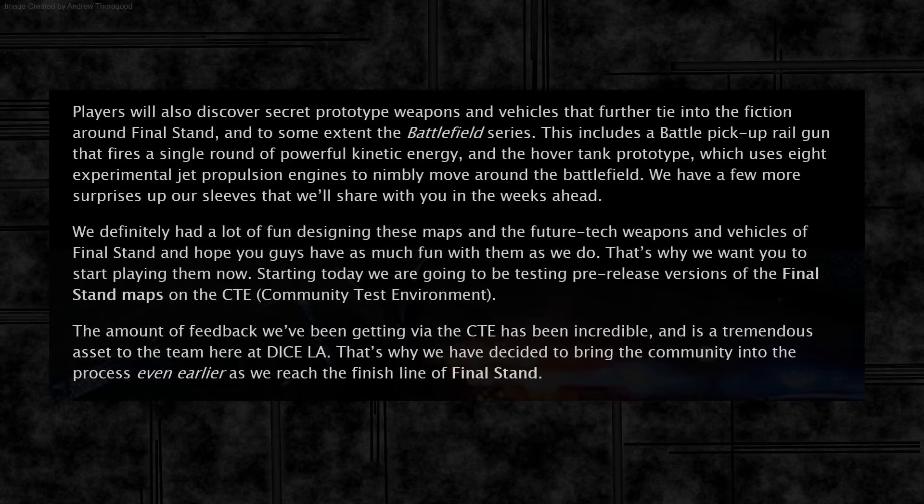We've got a battle pickup railgun that fires a single round of kinetic energy, and we have a prototype hover tank which uses eight experimental jet propulsion engines to move around the battlefield. The Battlefield 2142 hover tank used grab fields to hover, not engines — but this is apparently the prototype for that 2142 tank.